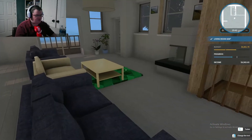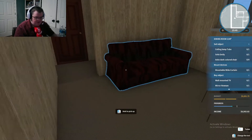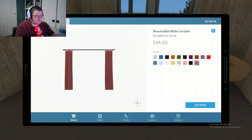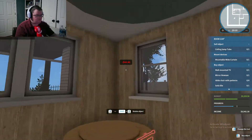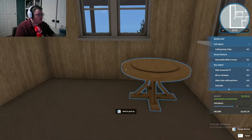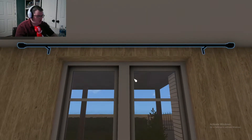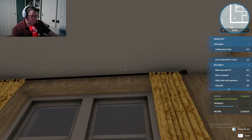We got the kitchen done and the living room done, so I guess we can do one more — probably down here. Let's place some curtains. If it will let me — for some reason — yeah, that table was in the way. There we go. Not bad.